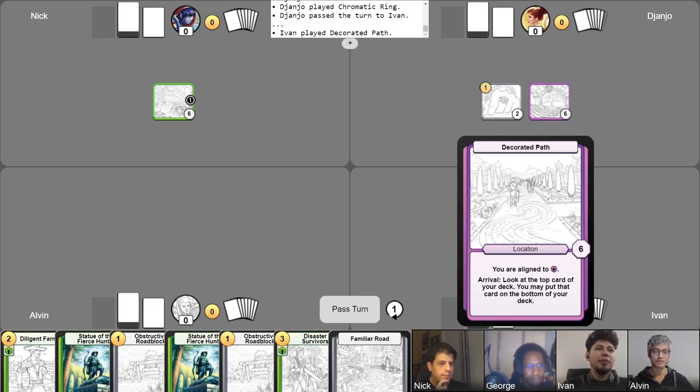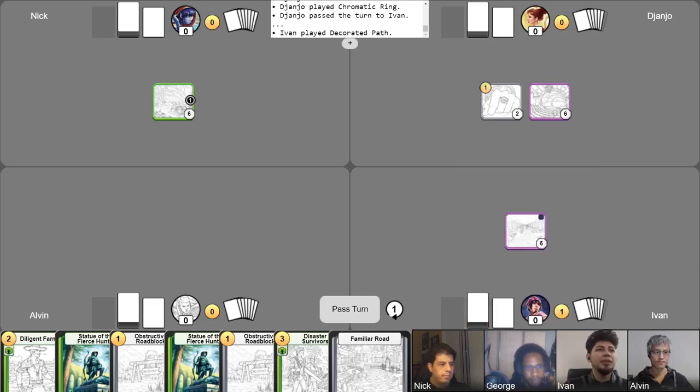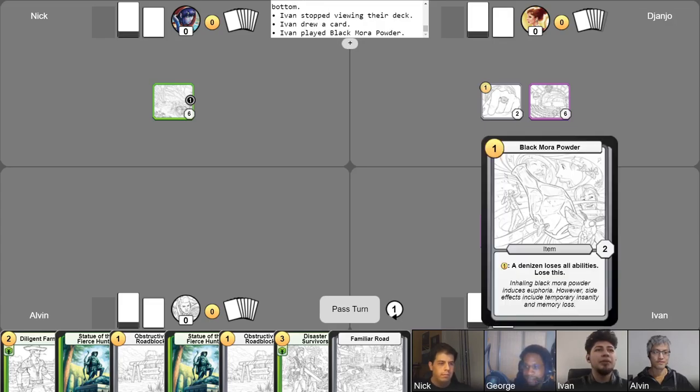I'll be using the ability of Decorated Path to look at the top card of my deck. I think I'll decide to put it at the bottom. Maximum value in your free draw. I'll be taking my free draw. I'll be playing my Black Marl Potter for one gold. And ending my turn like that.